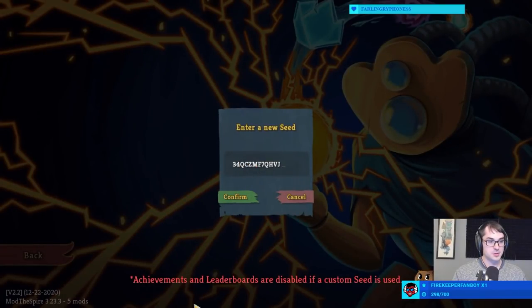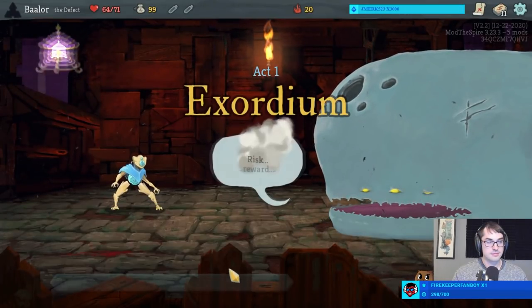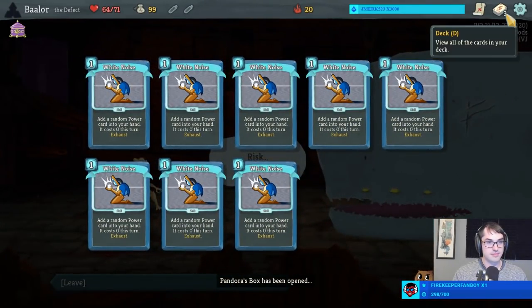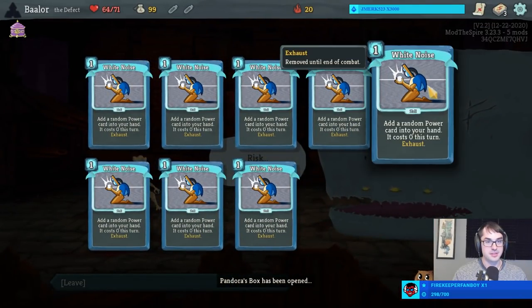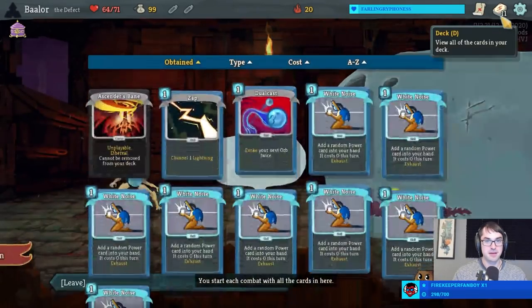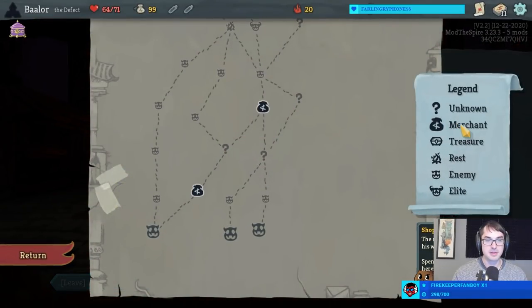So here's the seed. This is supposed to start with eight copies of White Noise. Let's embark. Random power from every card. What I like about White Noise is that there are no zero cost Defect powers, so you're always guaranteed to get something that would have cost energy at a discount.